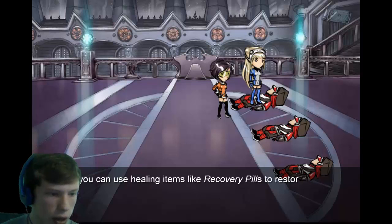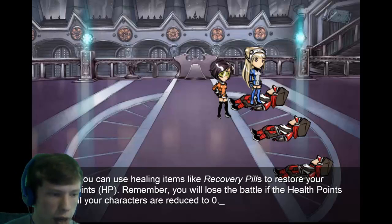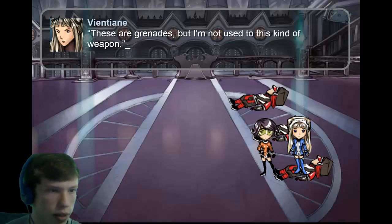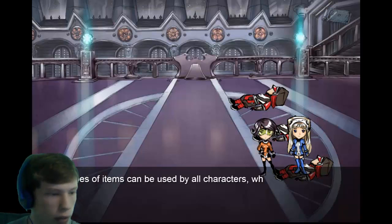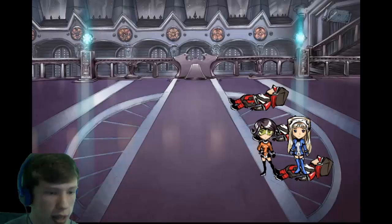Got one recovery pill — in battle you can use healing items to restore HP. If all your characters' HP are reduced to zero, you lose. Got three grenades too, but: 'I'm not used to this kind of weapon, give it to the other.' Florence can use grenades in battle. Some items can be used by all characters while others can only be used by certain characters — grenades are Florence only.